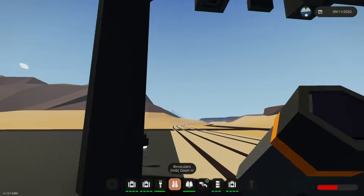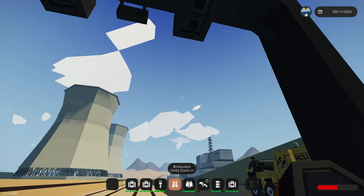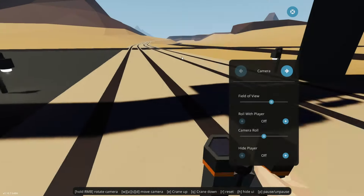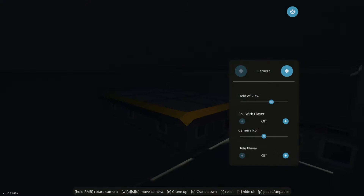The overhead gantry thing is still here, but the thing on the ground isn't. He's just moved everything down so that you can't use it.